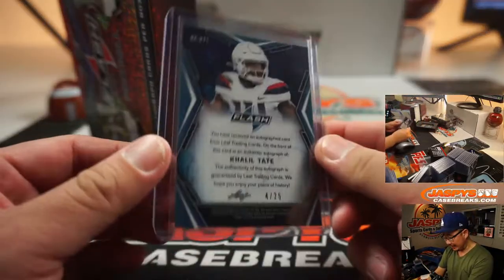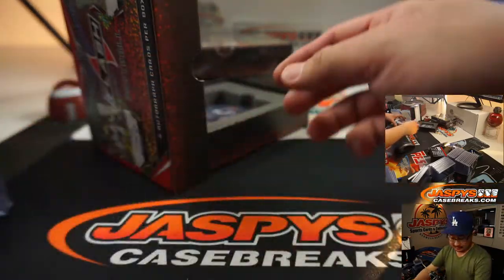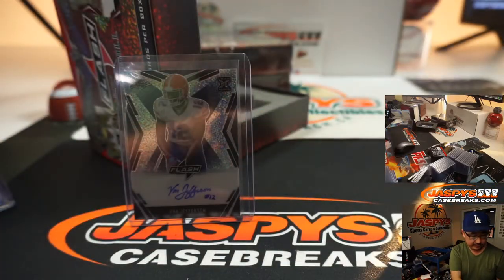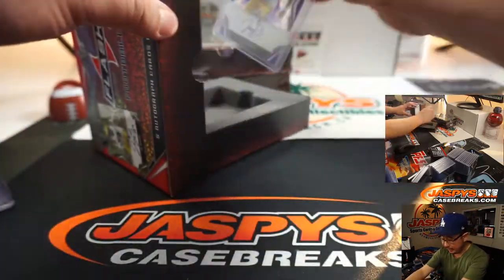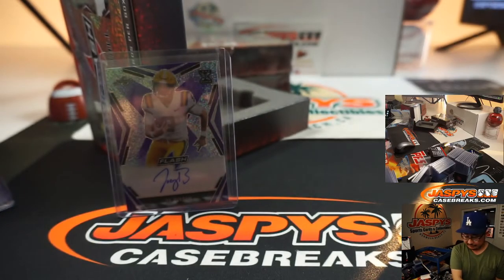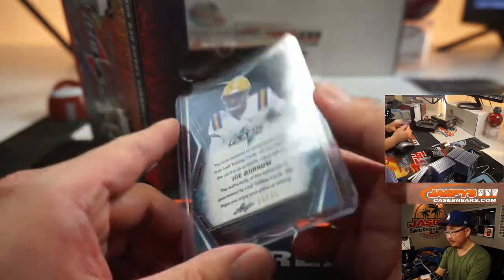We've got Khalil Tate, 4 out of 25 — Mike V with the Khalil Tate. We've got Van Jefferson — nice autograph, 6 out of 35 — that'll be for Mitchell. And we've got Joe Burrow — Joey B — 16 out of 25, goes to Mark. That's how he autographs it: Joey B.